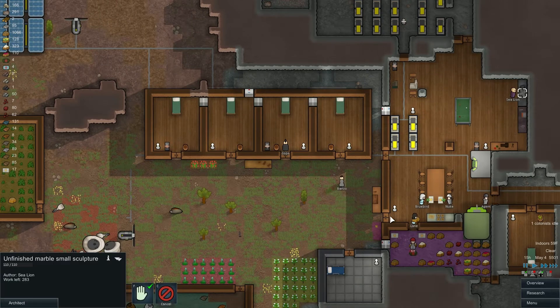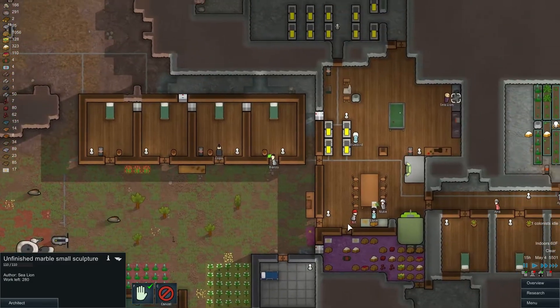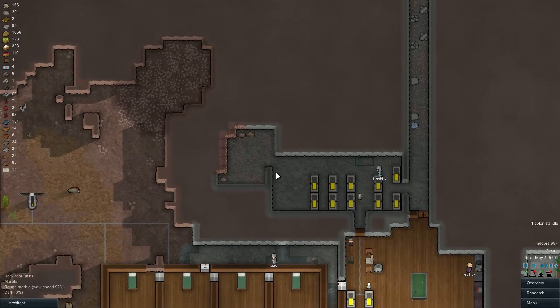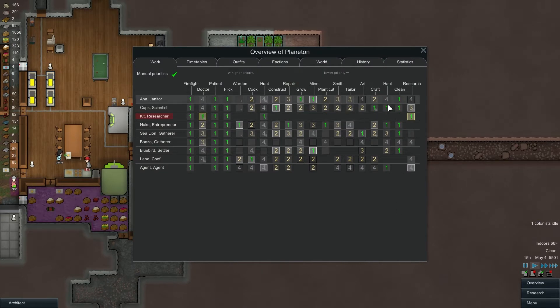Sea Lion is arting it up. Do we have any art currently finished? I think that's still the first piece, right? Hopefully that gets finished soon. Bluebird, where are you going? Oh, you're going to mine. Is somebody on hauling? Who's on hauling duty? Cops again, also Nuke and Agent. Agent should be doing that primarily — like that should be what Agent is all over.